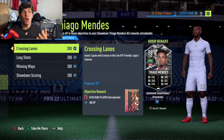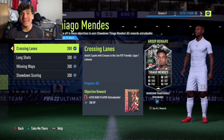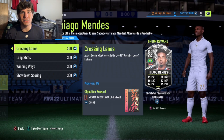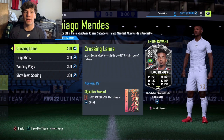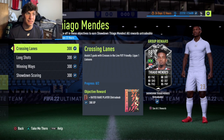The two cards are Yarmolenko and Tiago Mendez. Leon plays West Ham in the Europa League on Thursday, so it's a big match. If Leon win, Tiago Mendez gets a plus two overall to 90; if they draw, a plus one to 89; and if they lose, no upgrades.